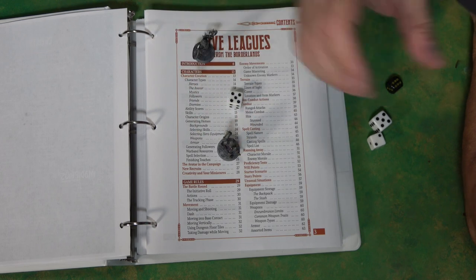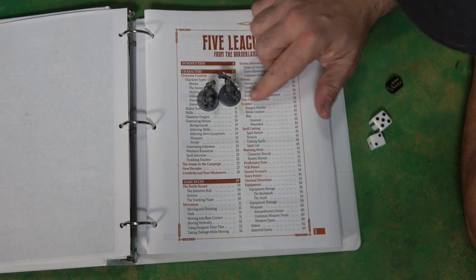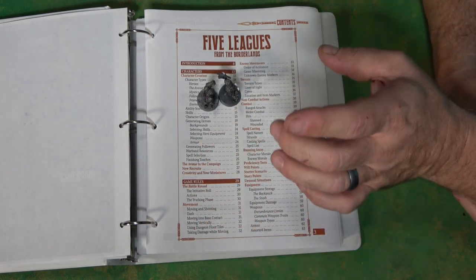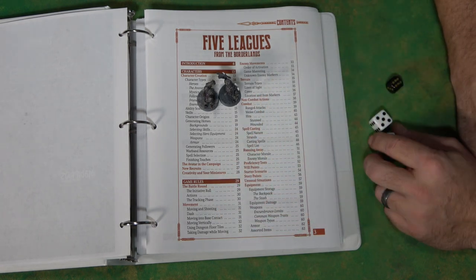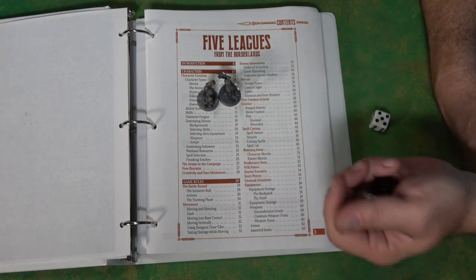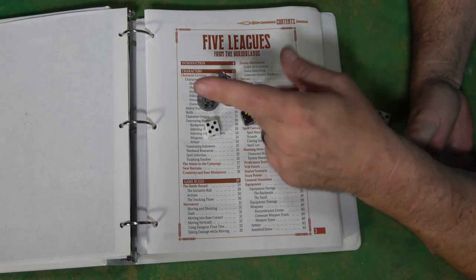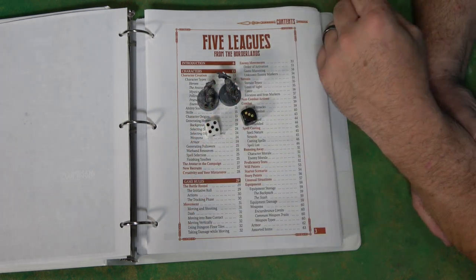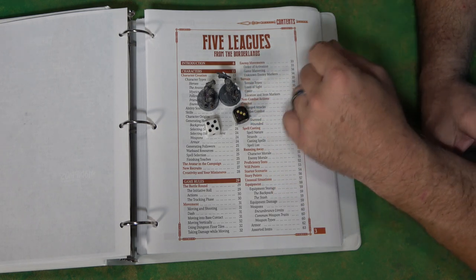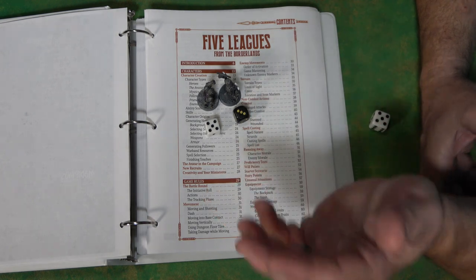In close combat — and forgive me, I'm using miniatures from Darkest Dungeon — this is where it gets really interesting. Each side rolls a die: we have the white die for our knight and one for the skeleton. Say our knight has a combat skill of plus one because he's leveled up — so that's a six total. He is the attacker, the skeleton is the defender. The skeleton rolls a three with no combat skill, so he's going to lose and take damage depending on the weapon.